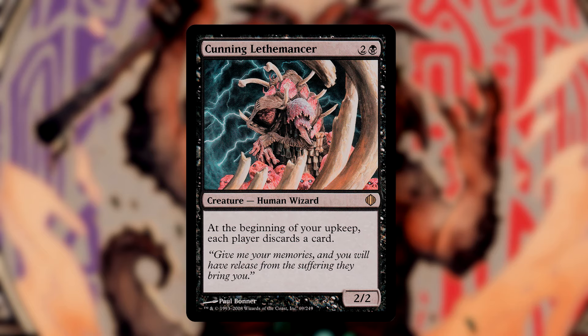Cunning Lethmancer is a 3-drop that has an upkeep ability that forces each player to discard a card. With this in play, we will almost always have the opportunity to hit that descend ability. I include several cards similar to this that have a pretty clean ability that makes triggering Zoyowa much easier.